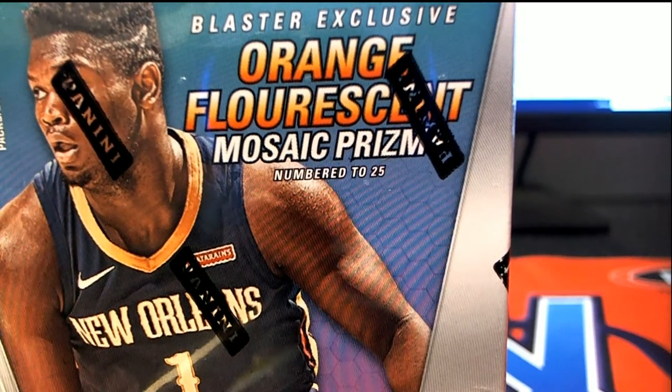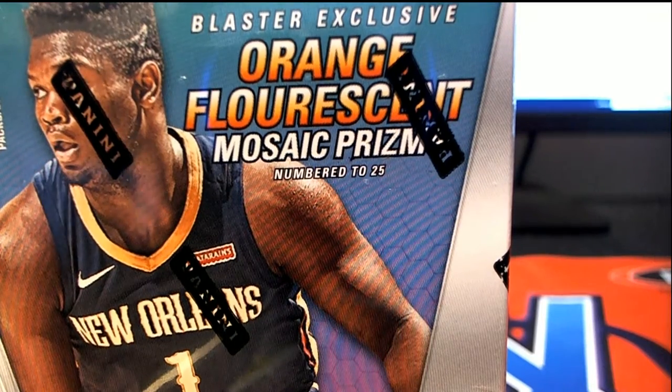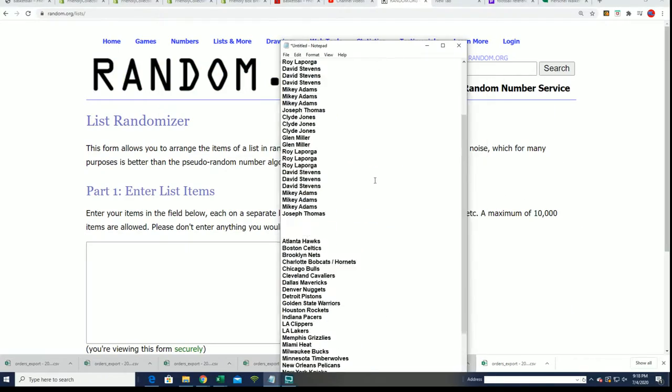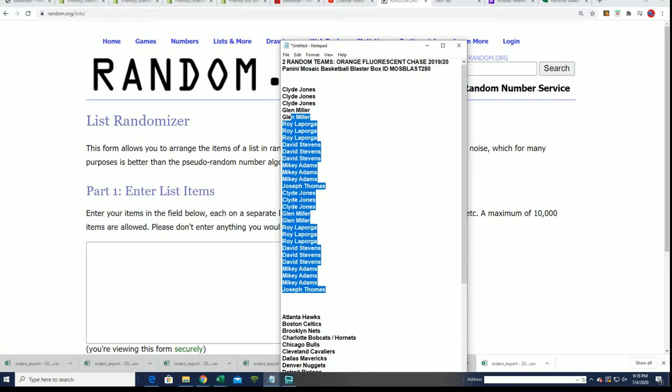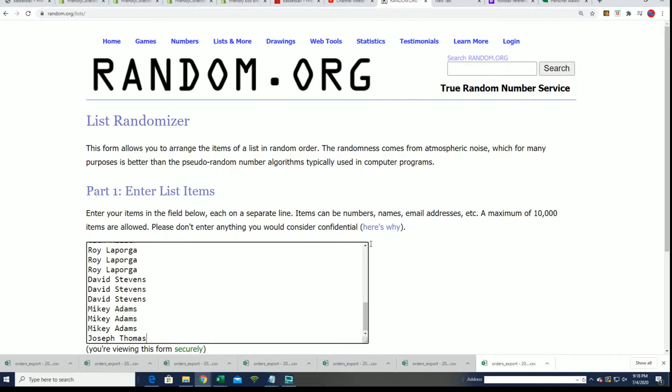All right, here we go. Wishing you the very best in Mosaic. Let's find out who gets what team in the break, and do some randomizing — sometimes through for the owner name, sometimes through for the teams.